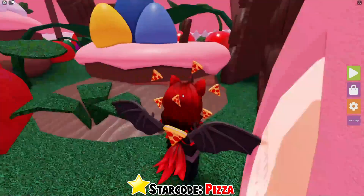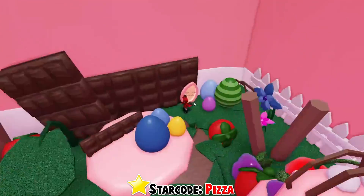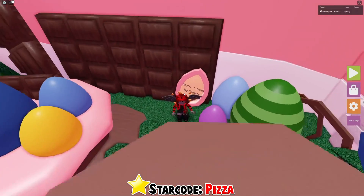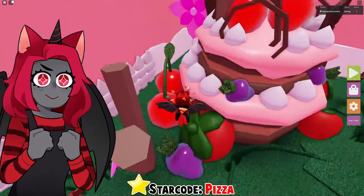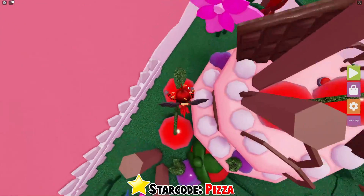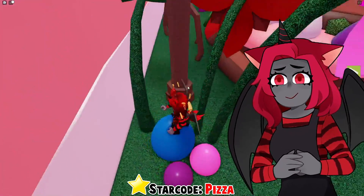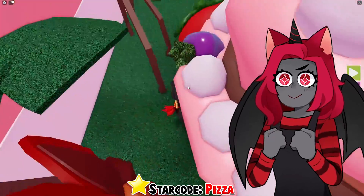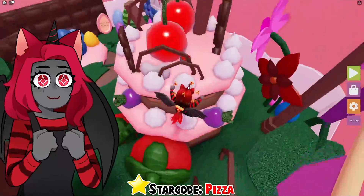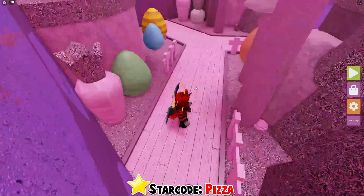It looks very, very sweet. Okay, so we have to find the button in this room. I assume it is a red button somewhere around here, so let's do our best to find it. Jump up here — wait, I see it at the top of this cake! It's right here, I found the button!